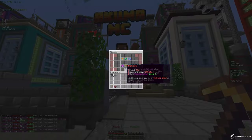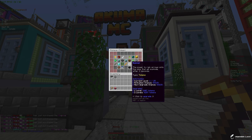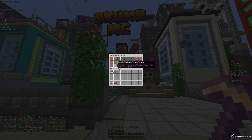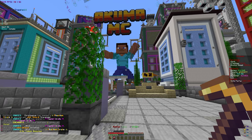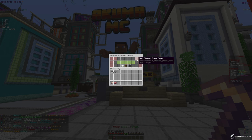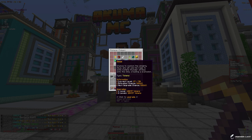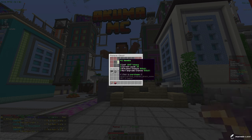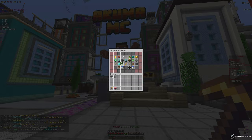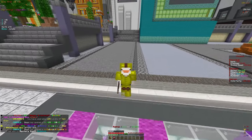We got 769 trillion tokens from the crates, so let's spend those on pickaxe enchants. We'll put one level on Quiver, then put 30 levels on Napalm Strike, one level on Zeus, and max out Vein Miner. Tokens spent — pretty good upgrades for the pickaxe overall.